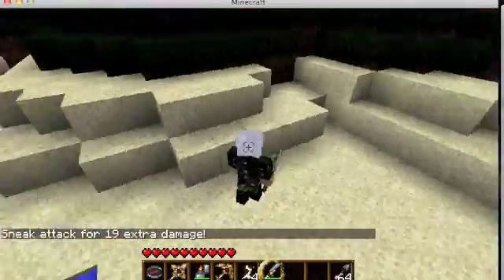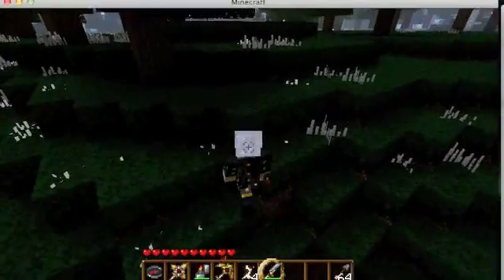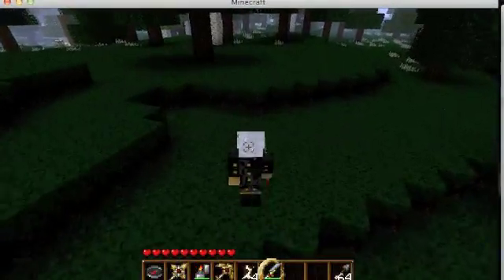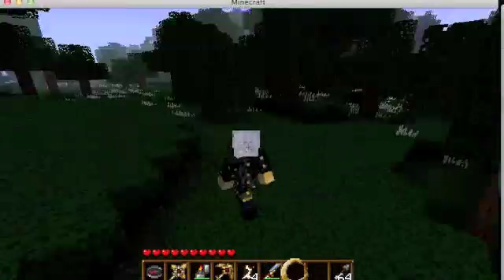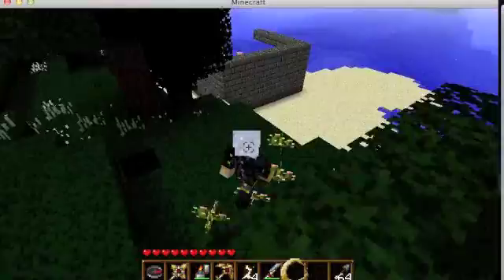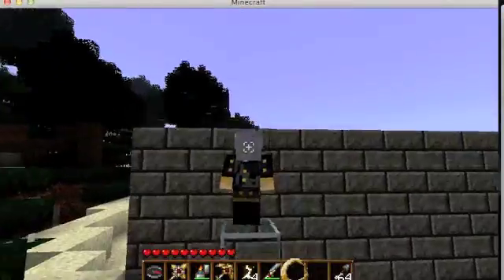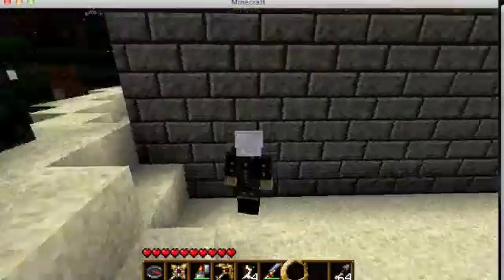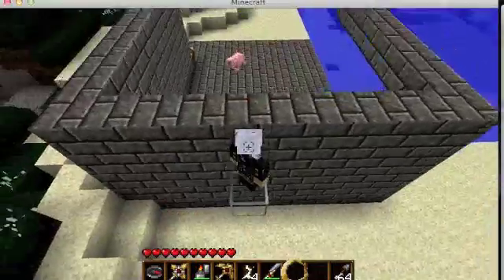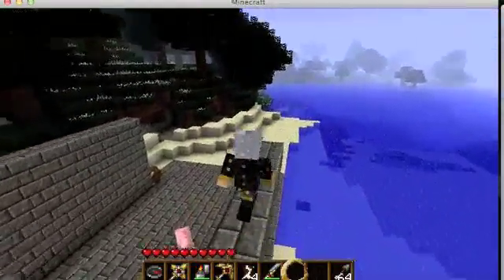That cow was pretty much just stabbed through the spinal cord with a diamond sword. It's just a plugin to allow assassins to kind of be on the server. I hope you guys enjoy this plugin and post feedback on what features you want added, what features you like, and things of that nature. Anyway, I'll see you guys later.